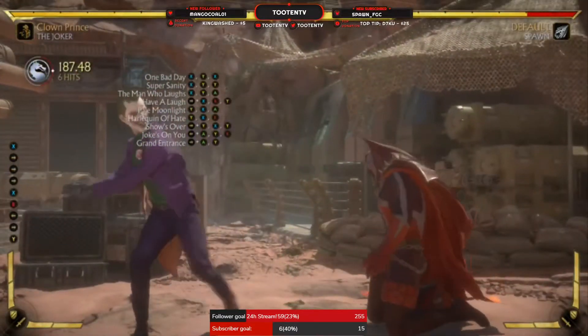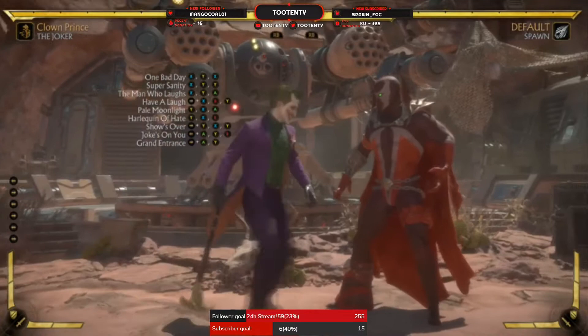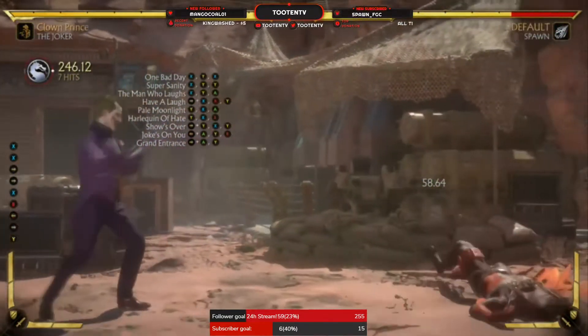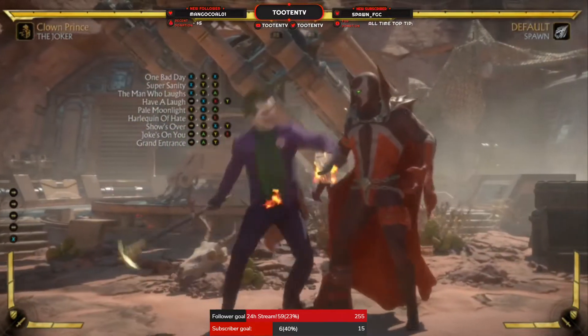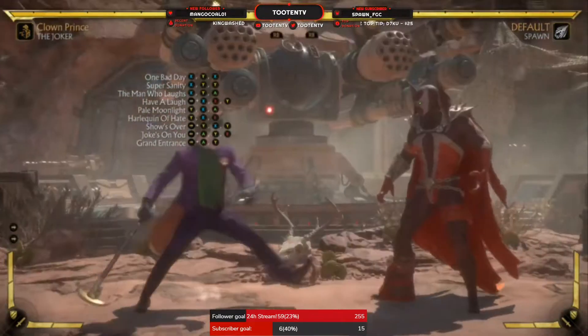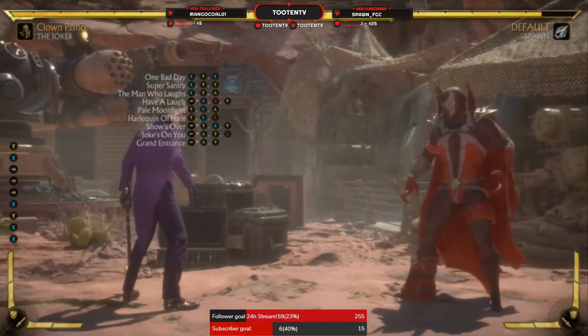There it is. Meterless 24%, which is really good. 1-2-1 is probably your best punishment because you get a meterless launcher that you don't have to end with any special move, really. You can go back into it if you want to. 13%, no meter.